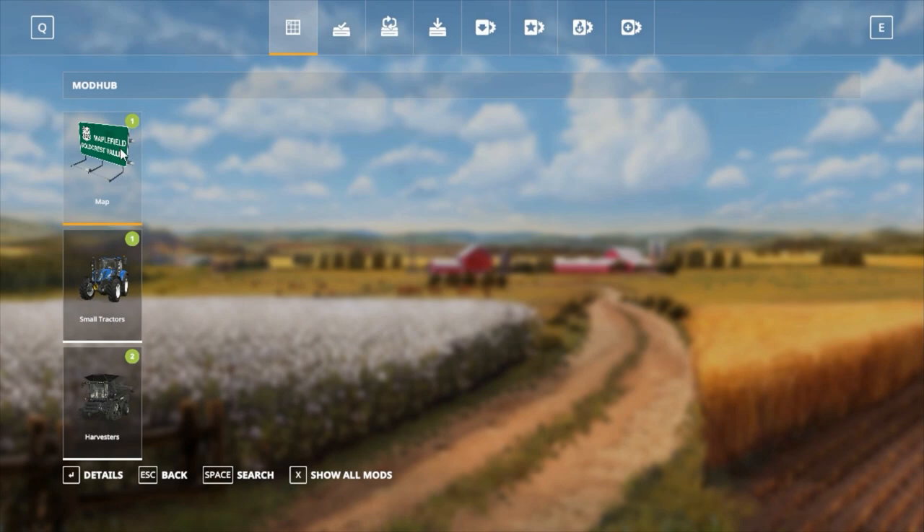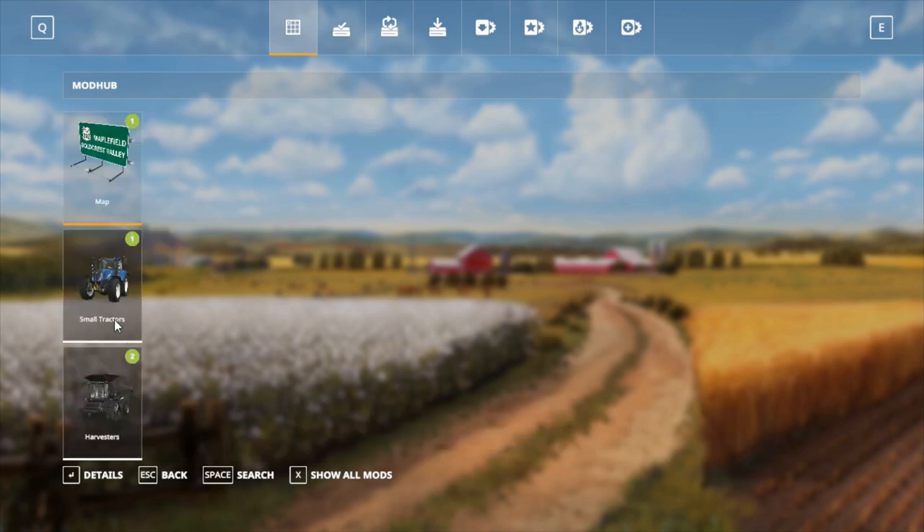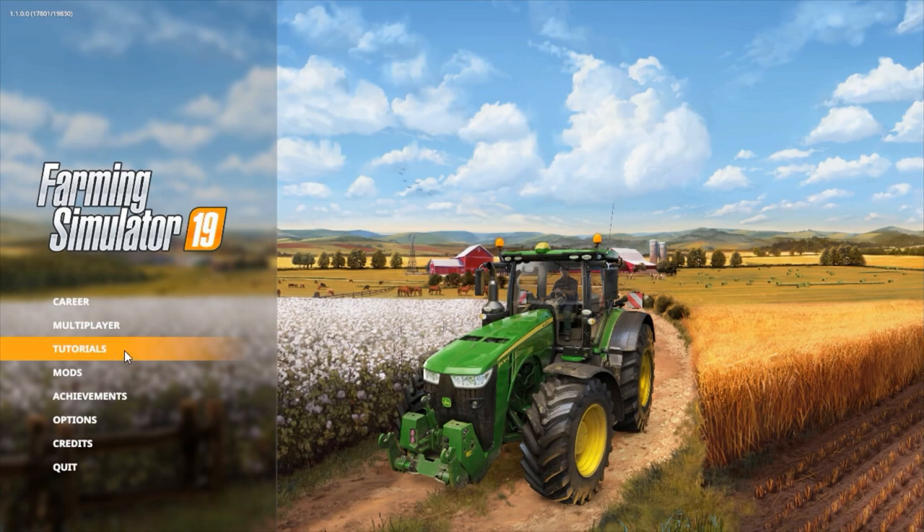Under mods, they've got Estancia Lepacho — that would be the map from the Platinum Edition in Farming Simulator 17. It's a common standard: they release the stuff from the Platinum expansion in the next game, which is really nice — a nice bonus. The mod community hasn't really gone anywhere yet because the game's just released, but likely within a few weeks we'll start seeing some mods pop up.